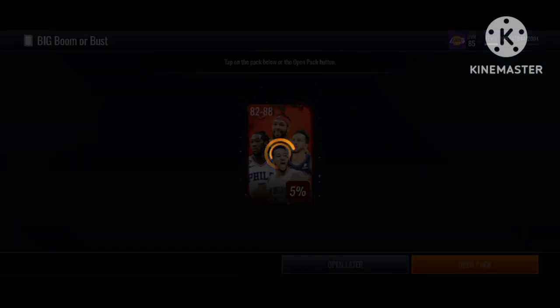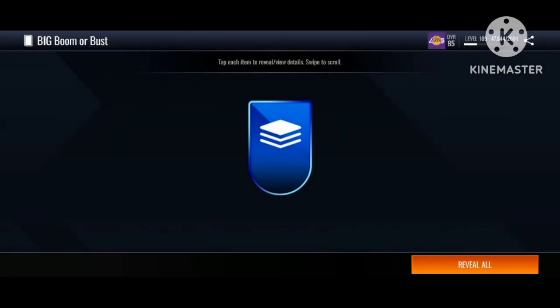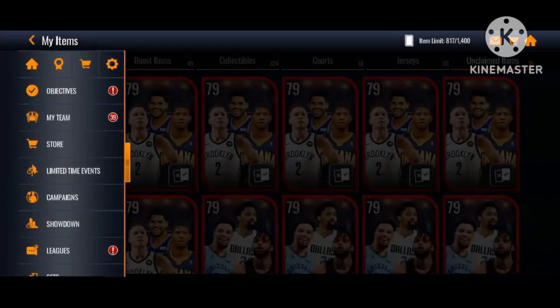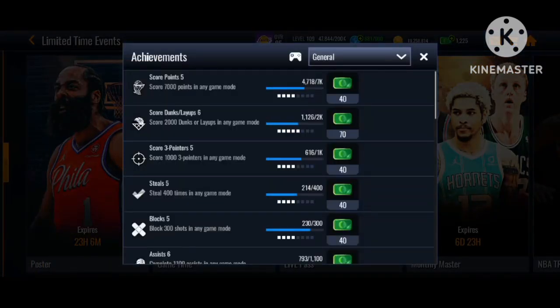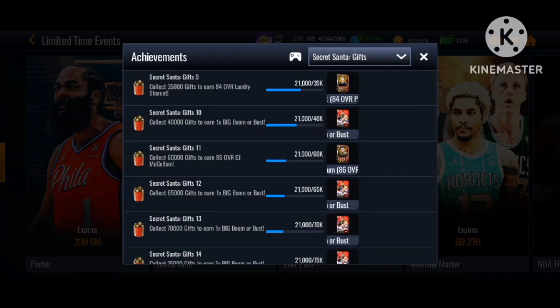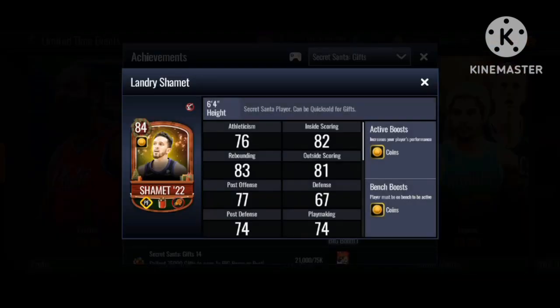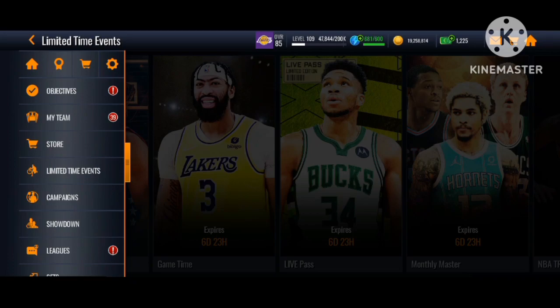Last pack of our no-money spin account — we gain another thousand points and get another big Boomer Buzz pack. We don't pull a player, so no luck there. We couldn't quick sell Montrez Harrell because of the glitch with the points. We ended up at 21,000 gift points total, which sucks since we could have gotten more packs. Let's go ahead and switch to the main account — maybe we'll have better luck there.